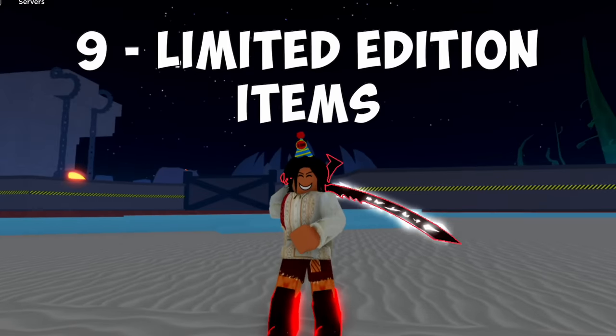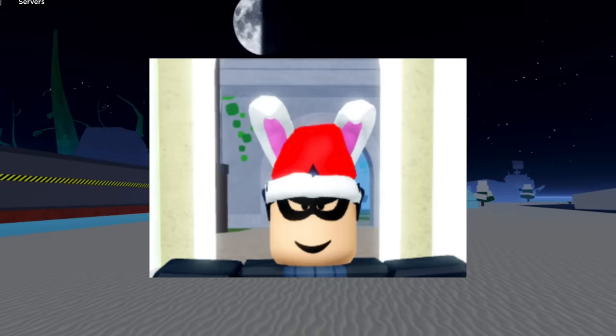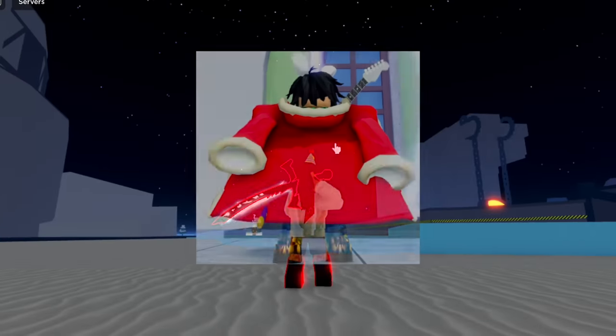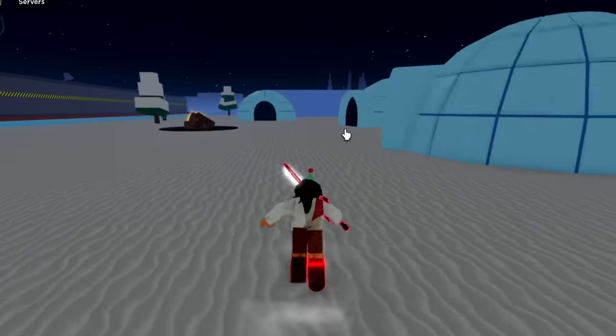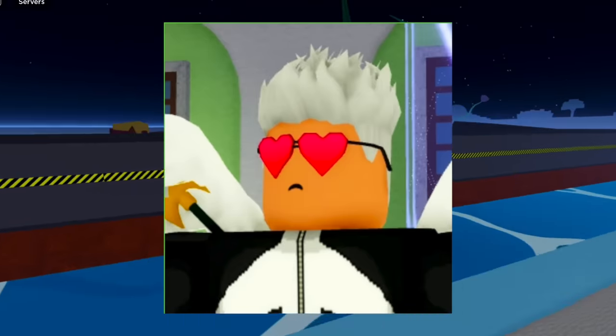Number 9 is Limited Edition Items. For example, the Santa Hat — this one's hard because you can only get it during a specific span of time, like the Christmas season. Same with the Holiday Cloak, or the previous update's Heart Shades. Once the event is over, you won't be able to get them anymore.